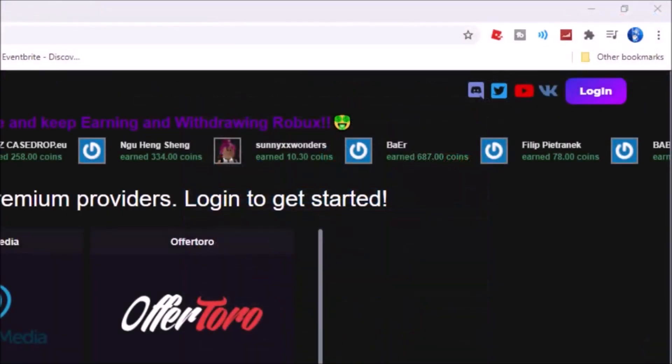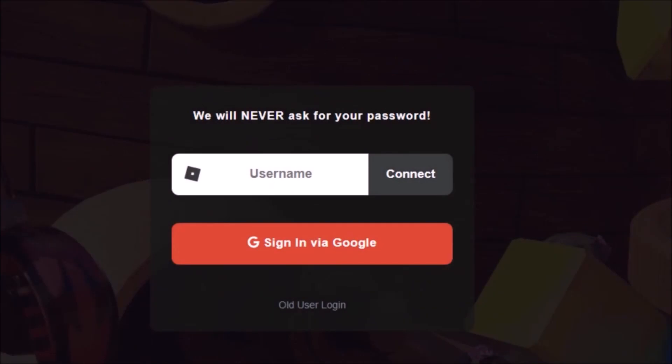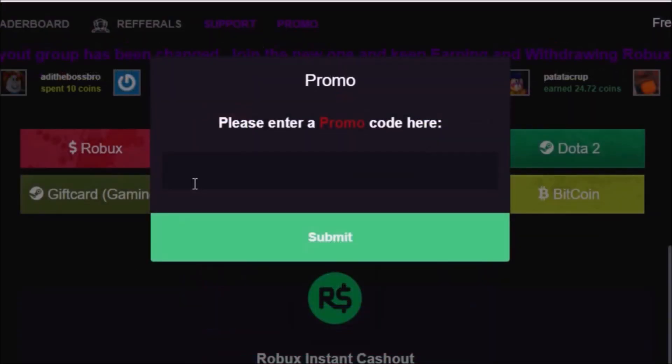In order to get into the site, you need to click the login button right here, and then it will redirect you to the login page. All you need to do is just put your username — no password required. Once you get into the site, click the promo right here and then type 'codex' — that will give you free coins.